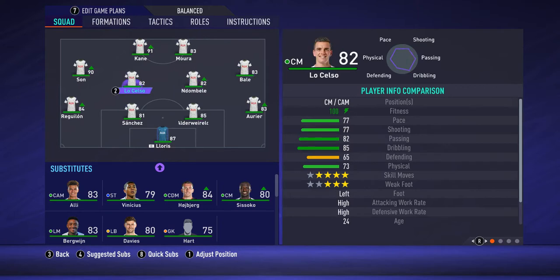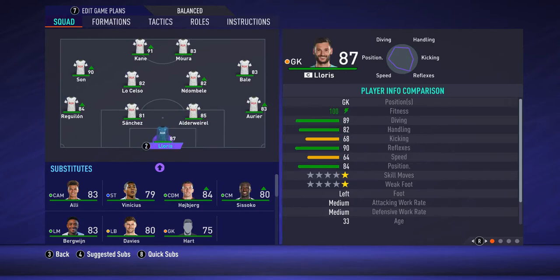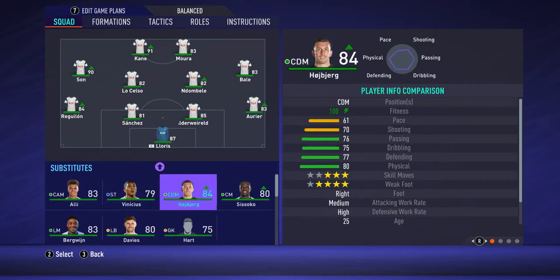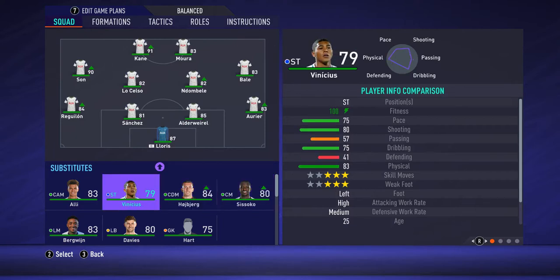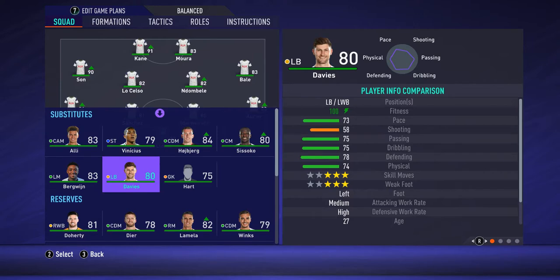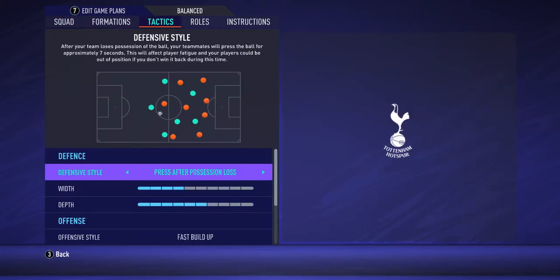On the right side we have Bale. The pair of central midfielders are Lo Celso and Dembele. Then the right back is some choice, along with the CBs, and Reguilon as left back. On the goal of course Lloris. We have some interesting subs like Dele Alli, Hojbjerg, Sissoko, Bergen as a very fast left midfielder, and Davies as left back.